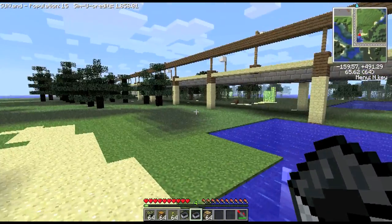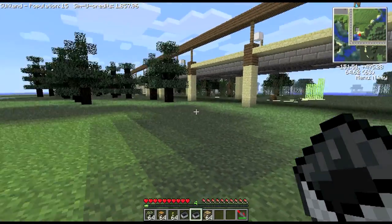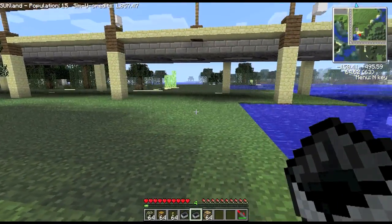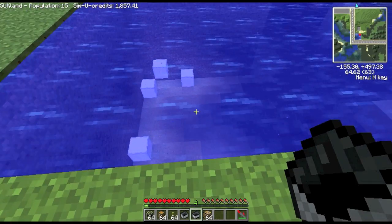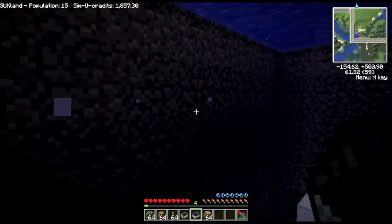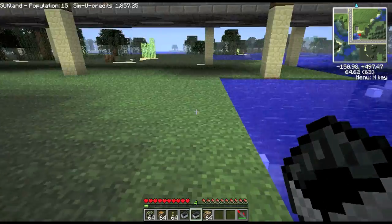This is a new bit of terraformed land — this was just swamp land before, nothing here but water and a few trees and things. Now it didn't just put a single layer of dirt on top; it actually goes right the way down to the seabed. I'll put some lights on so you can see — that's the seabed and this is the terraformed land. So it goes all the way down, which does require a lot of dirt.